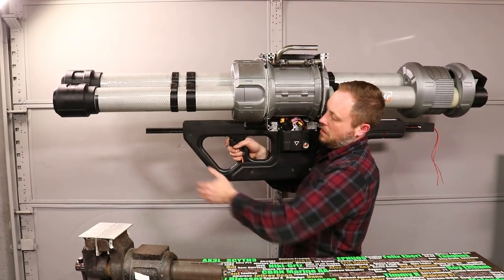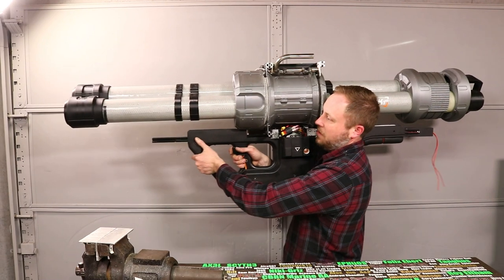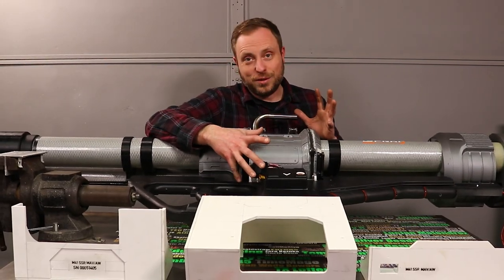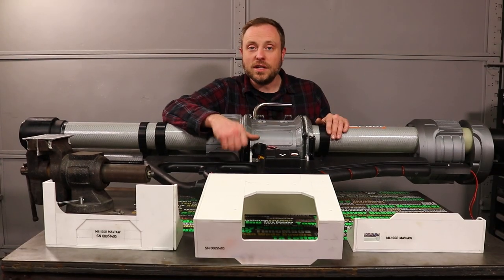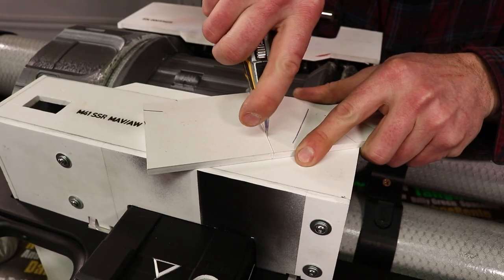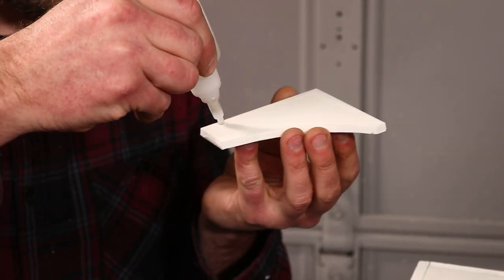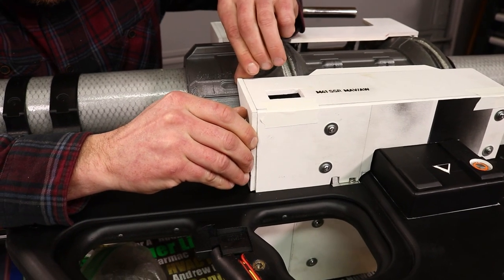These panels here cover the center section of the launcher. They were time consuming to build because I did them by hand — I didn't have a plan for how I was going to do them. So it was a lot of scoring, snapping, careful measurements, gluing, and putting them together. But they're 90% done and they're ready to go on.